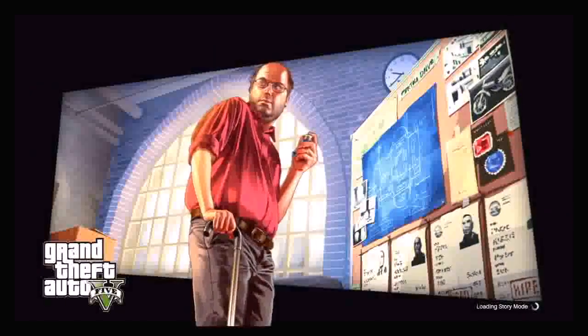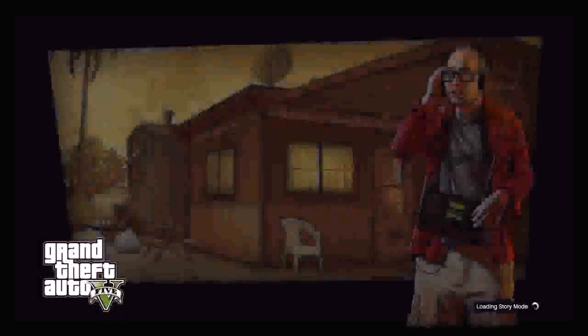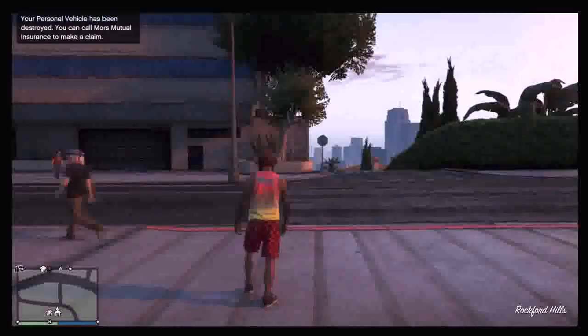Now if you've done it correctly so far, it will take you to the North Yankton front page. You just want to go to Online, Play Online, and select the Go button. Once you've done that, at the bottom right you can see it joining GTA Online — I've sped this bit up a little as well because it is pretty slow.